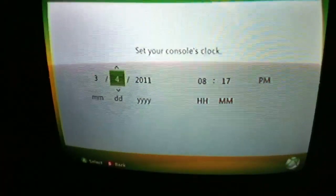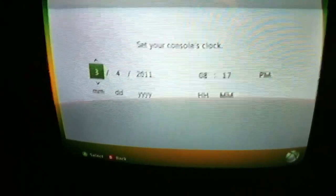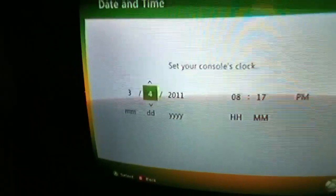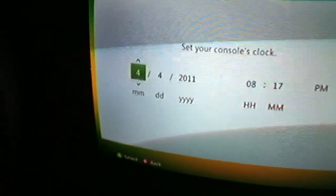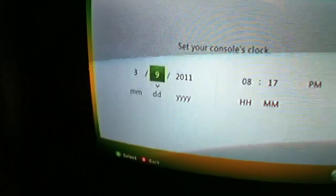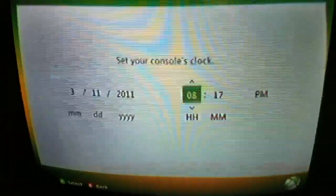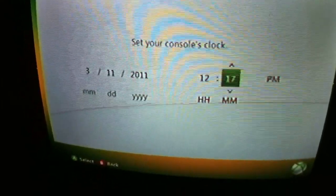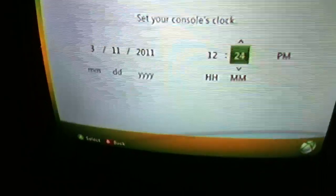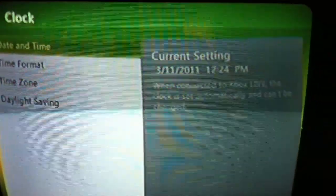First, you have to be signed off or non-connected to Xbox Live. Let's say you got banned right now — you would have to set it to a different date. So I'm going to say it's 3-11-2011, a different time. Then press select. And now it's 3-11-2011 at 12:24 p.m.